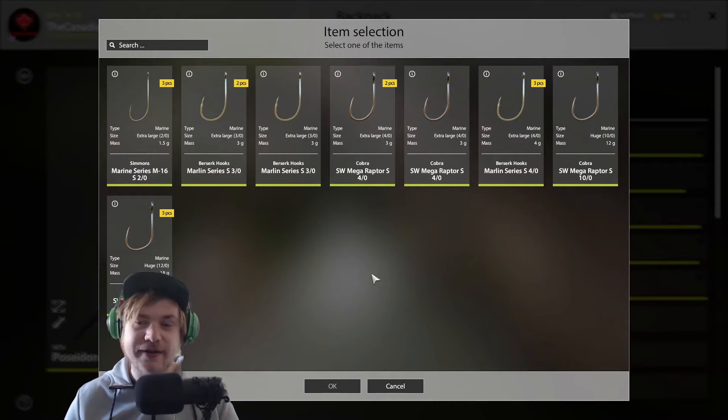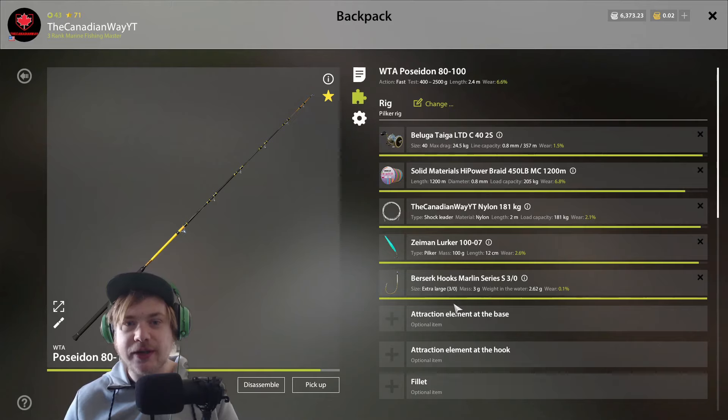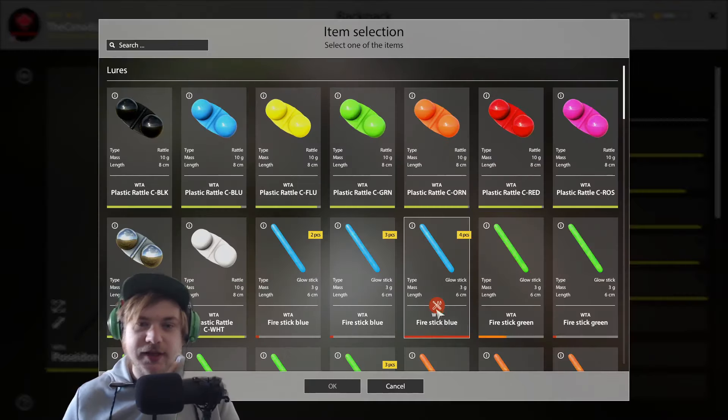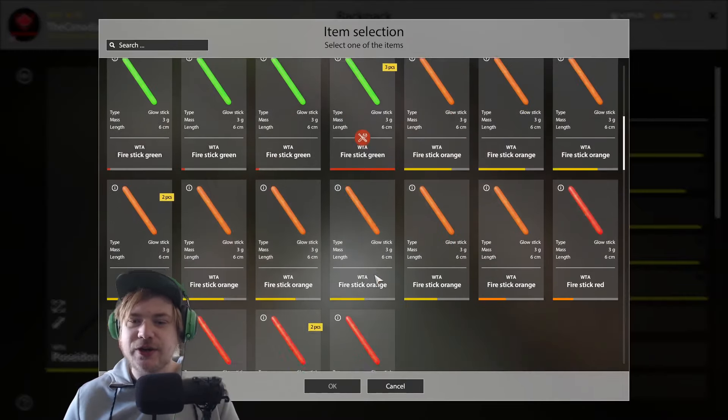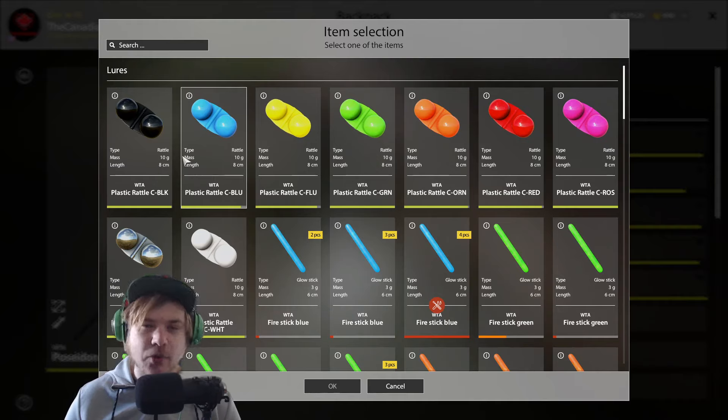Hook quality matters too. If you can afford it, buy the Marlin series or Mega Raptor series — about 120 silver pro hook, which is expensive, but it helps fish not fall off. The cheaper the hook, the significantly higher the odds of fish falling off.